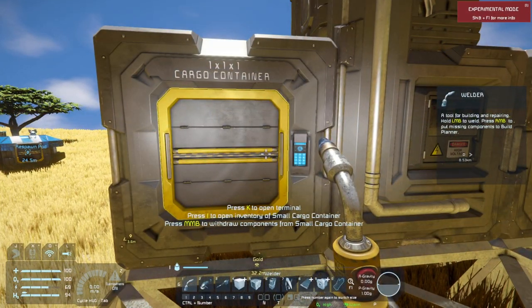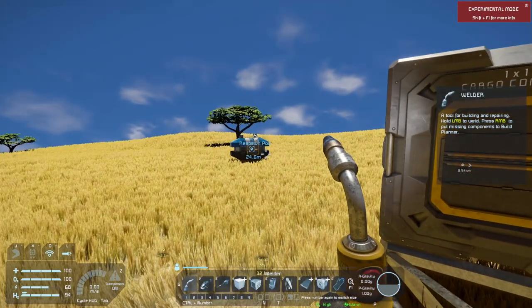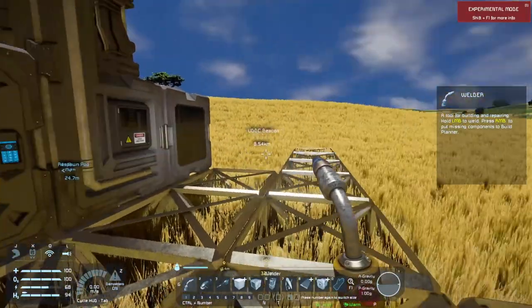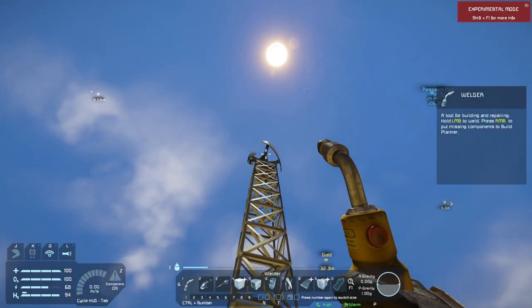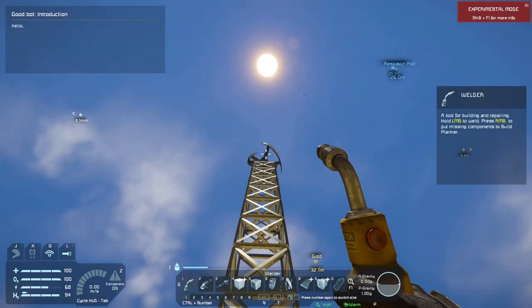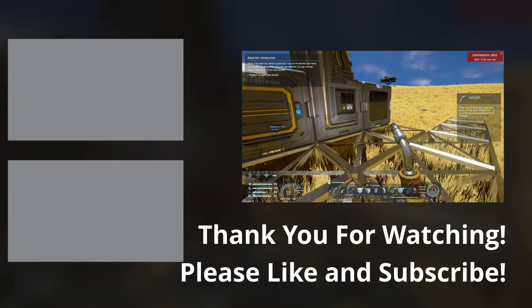The next episode will be about the various power systems. Today we learned about the wind turbine and talked about batteries, but there are a couple more in the game. I specifically want to talk about wind turbines in the next episode, because as I alluded to earlier, there are rules with wind turbines. I'll see you folks in the next episode — thank you so much for hanging out with me today. Until next time, remember: play to win. Bye-bye now.